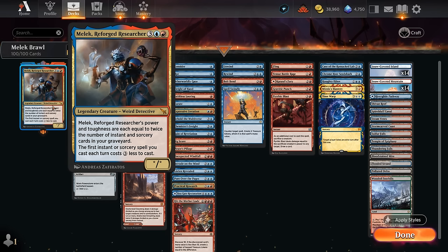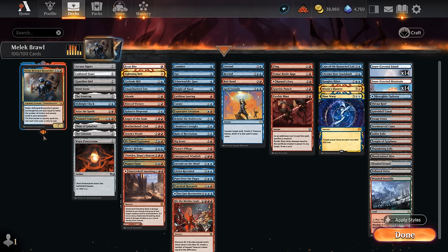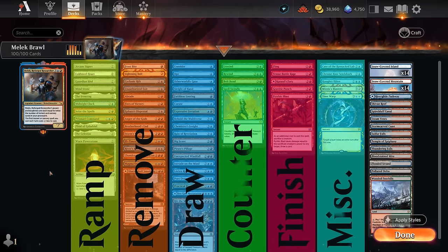Malek doesn't have any built-in evasion, so some of our finishers — like our various fling effects — can help close out the game through any blockers. The deck is broken into a few categories: mana acceleration to play Malek ahead of schedule with mana left untapped, plenty of removal and mass bounce spells to clear the path for Malek to attack, and lots of card draw cantrips. Counter spells all generate extra mana — either untapping lands or making treasure tokens — to further make use of Malek's ability.